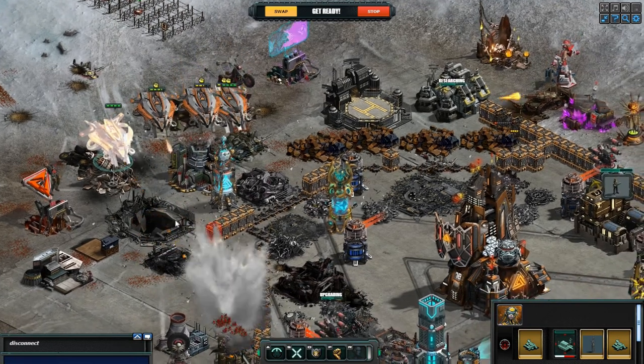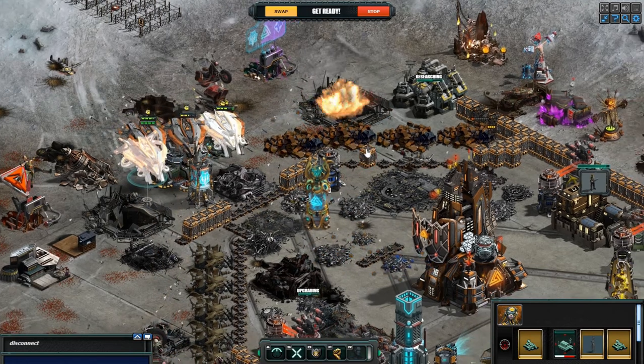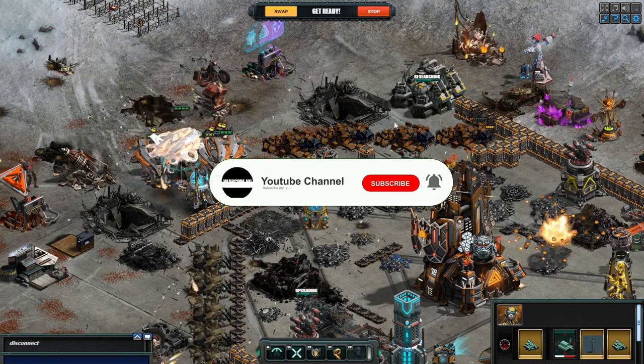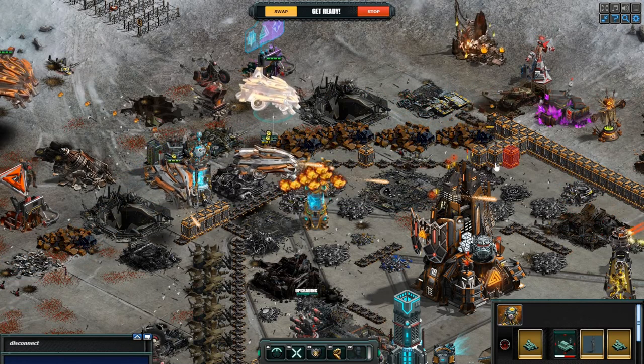There you have it, Commanders — the Aegis, a powerful aircraft from the Sentinel faction that dominates the battlefield with its electromagnetic cannon and impressive stats. If you enjoyed this video, don't forget to give it a thumbs up and subscribe to our channel for more exciting content. Thanks for watching, and until next time, we'll see you on the battlefield.